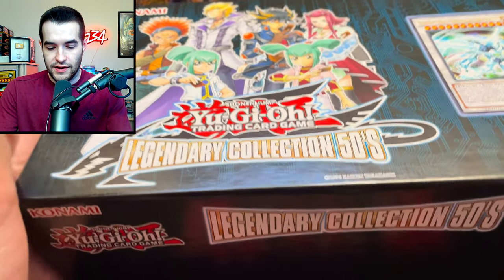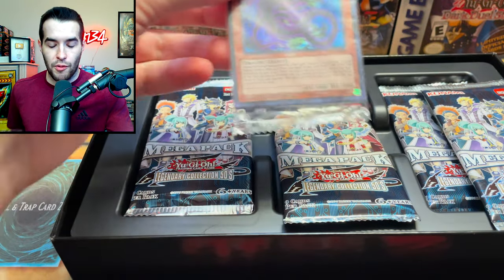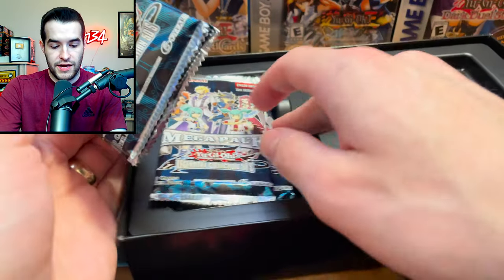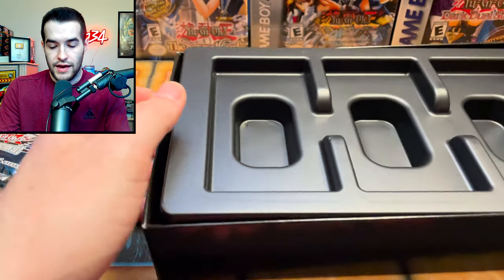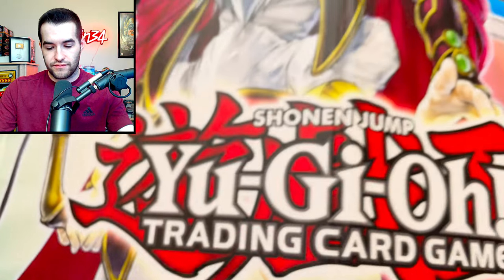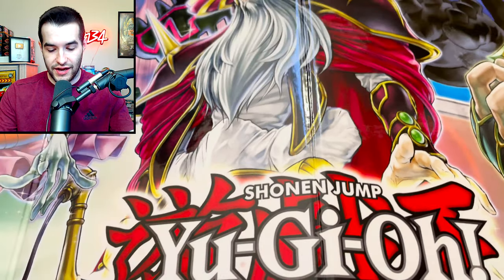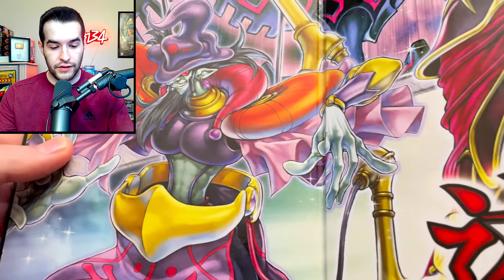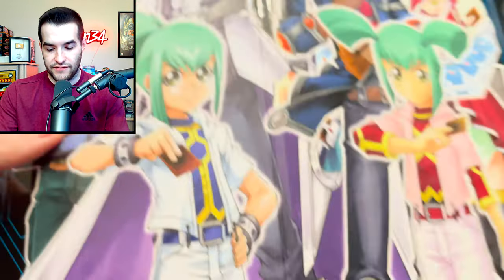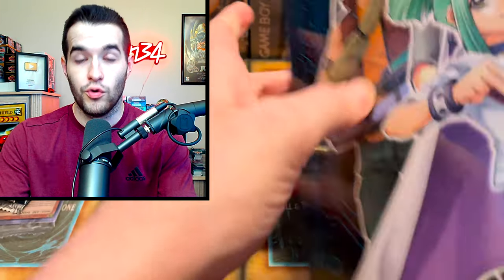I don't know what's in the promo pack, so we're actually going to open that this time. Let's get our five packs. Because this is the first time, we'll look at the mat. It's one of these solid mats — I don't really love them, they're too solid, you can't roll them up or anything. There's an Odin on it, the Nordic gods, and the back just says Legendary Collection 5Ds with all the characters from 5Ds.